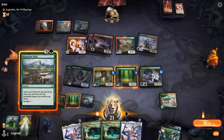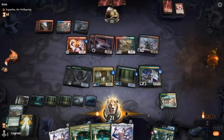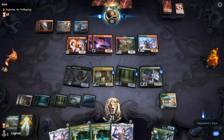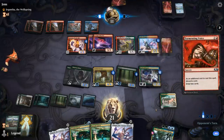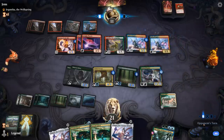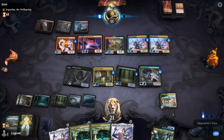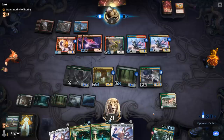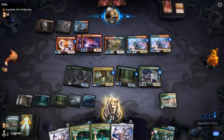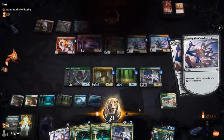Cast Path — do I need an extra blocker here? Let's cast it anyway. Hopefully no Act of Treason shenanigans. Tormenting Voice to keep digging from the opponent. No attack — relax. We exile Arclight Phoenix and our opponent packs it in. Sweet!